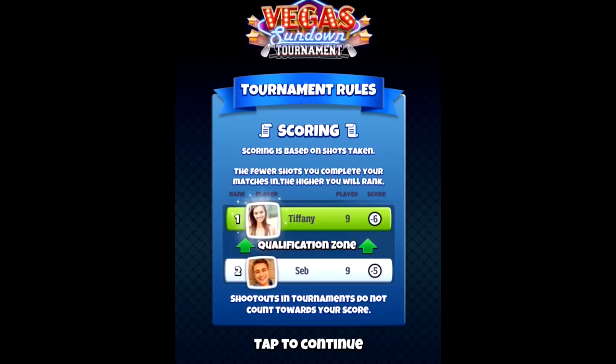Scoring is based on shots taken — the fewer shots you use to complete your matches, the higher you will rank. As you can see in the example, Tiffany has played nine games and has a minus six, while Seb has played nine games and has a minus five. Tiffany will be in first place as she has a better score than Seb. Shootouts in the tournament do not count towards the score, so you may see me forfeit some shootouts while playing in the tournament, just to save time and focus on the real holes.